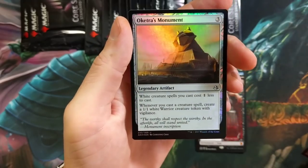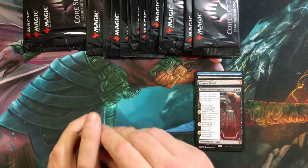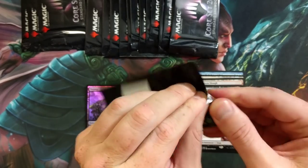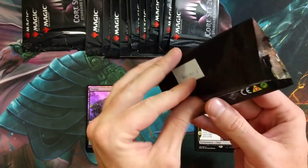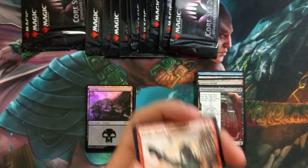Oketra's Monument — legendary artifact, another sweet card. A lot of this stuff did just recently rotate out, but regardless you can't go wrong with two foils in every single pack. That is just nutty. We got the old Siege-Gang Commander — that is a solid little hit right there.